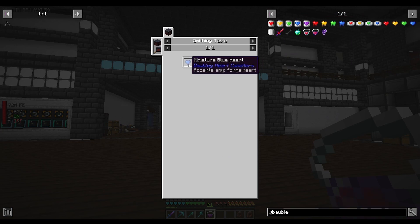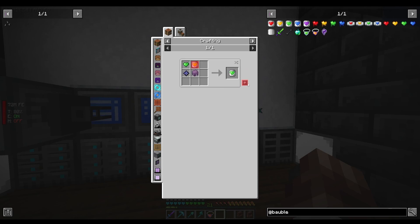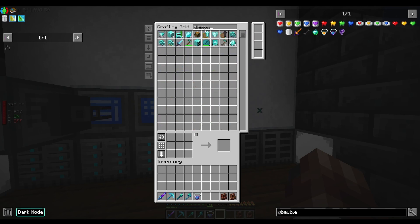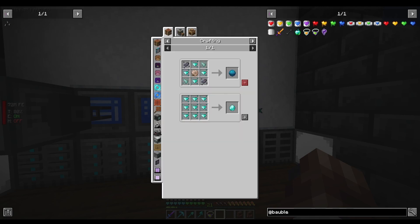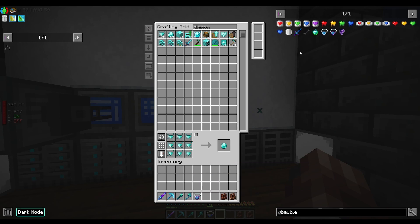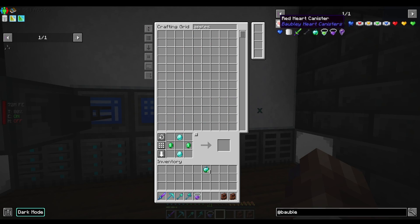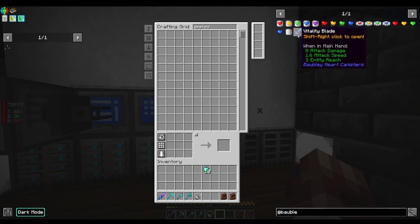Soul heart canisters require blue canisters and totems of undying — that should be easy enough. Blue canisters need green and yellow ones. So I need to make ten more of these. We have diamonds in the system. I ran out of apples — I'll use nature essence, 64 of those. We're probably going to have to do this all over again if I'm correct that the vitality blade also needs all the hearts.